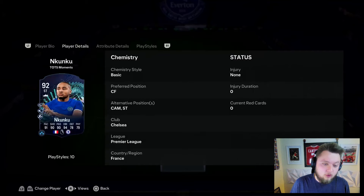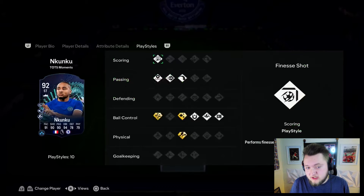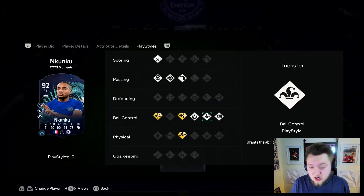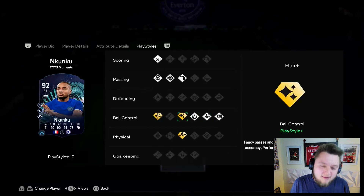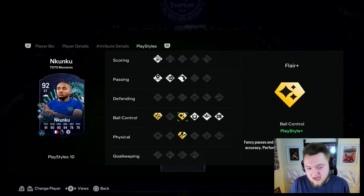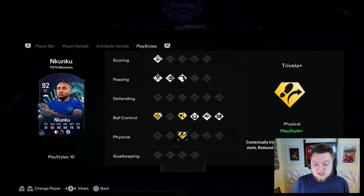He can play striker, CAM and centre forward. He's got good defending on the base card — I'm hoping that's well distributed in the defensive attributes. In terms of play styles, he's got Finesse Shot, Decisive Pass, Ping Pass, Long Ball Pass, First Touch, Trickster, Press Proven, as well as Flair Plus — which is just awful — Trickster Plus and Technical Plus. Technical Plus is a good one. You could argue these two put him to just one play style plus, really. But I still have a feeling this card will be insane.